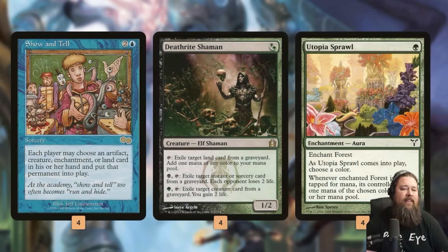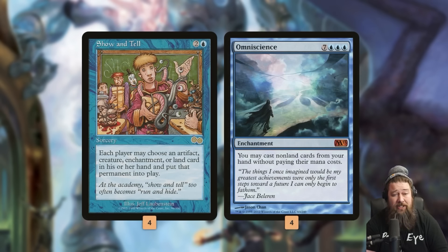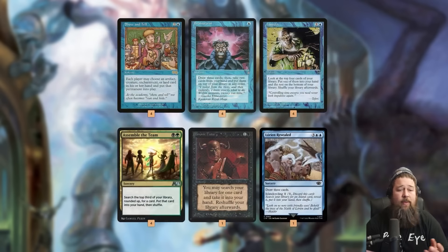To support Show and Tell, we have some ramp. Deathrite Shaman and Utopia Sprawl let us Show and Tell on turn two for a turn two kill. Then we need to find the Show and Tell — for that we have Brainstorm, Impulse, Lórien Revealed, and some tutors: Assemble the Team and Demonic Tutor. These cards are really good at finding Show and Tell. They're also good after we Show and Tell, because our main target is Omniscience. If we Show and Tell Omniscience, we can cast all these tutors, cantrips, and card draw spells for free to combo off and win.